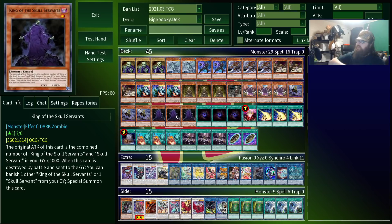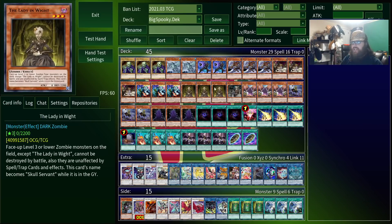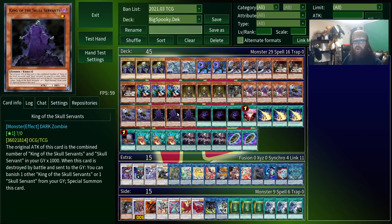You accomplish this with King of the Skull Servants. Its attack is equal to the number of Skull Servants in your graveyard times a thousand. So if you get all three of your Skull Servants into the graveyard, you'll have a three thousand attacker. Which is not great in the modern game, but fortunately White Princess, Lady in White, White Mare, White Baking, and White Prince all share the same effect — their name counts as Skull Servant while they're in the graveyard. So if you can dump half your deck into the grave, King can get very, very big, easily over nine thousand.